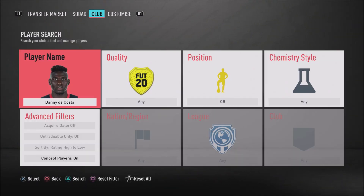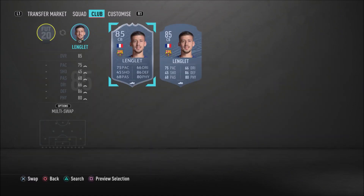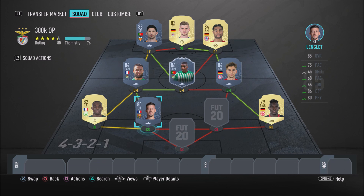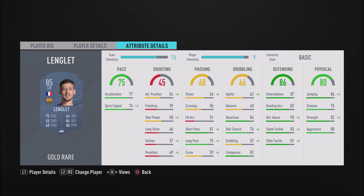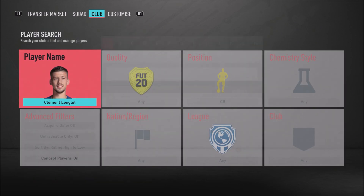Let's move on to the centre-back partnership. I just have to laugh because this centre-back partnership is overpowered. In the left centre-back position we have the Barcelona Frenchman himself, Lenglet. You see him everywhere in FUT Champs and Division Rivals - that's because he is overpowered. He's got 74 sprint speed, 77 acceleration, 83 stand tackle, 81 slide tackle, 90 defensive awareness, 82 strength, 82 heading accuracy, 87 interceptions, and 86 jumping. An insane card - I really do recommend you pick him up.